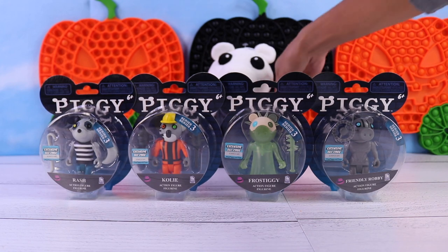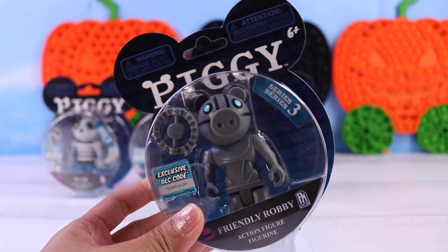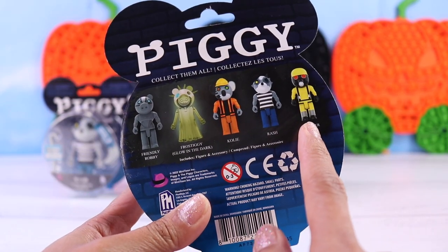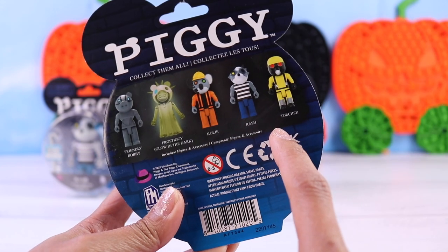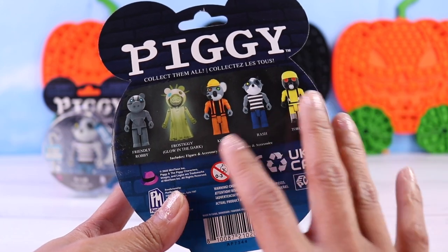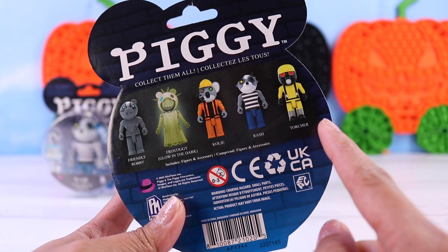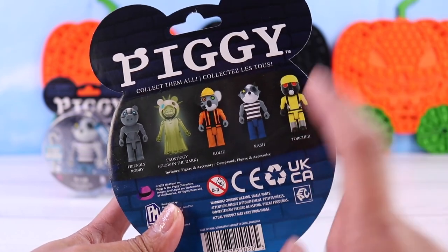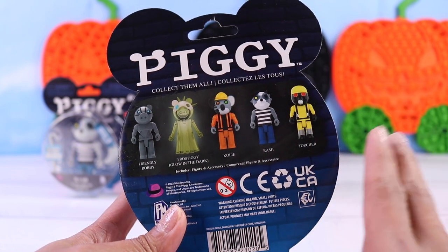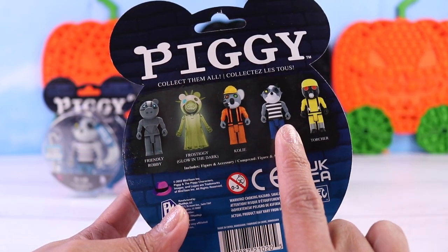Now let's move on to the four figures we have at the back right here. This is series number three and there are five characters we can get. However, I cannot find Tortura anywhere. I can't find it in stores — I went to three different Walmarts, looked online, I can find it on Amazon, nothing on eBay. So I don't know who sells them. He is missing from this collection, but not because I didn't try. I really tried to look for him, but no luck. But I do have the other four.